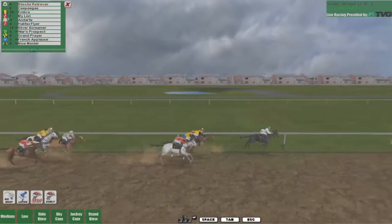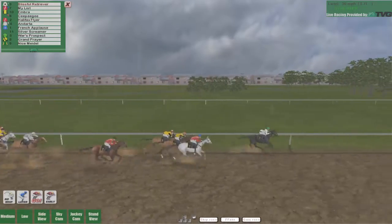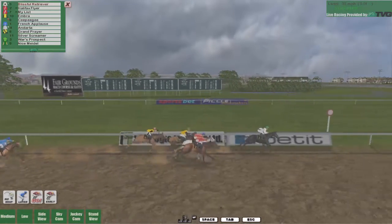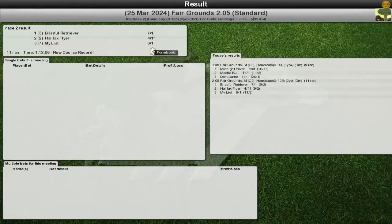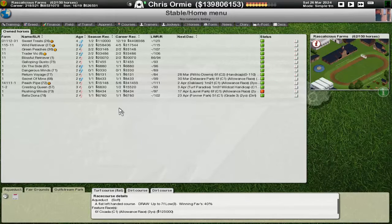One and a half furlongs. Here comes Halifax Flyer really charging up the rankings. It looks like MyList might have a little bit of a chance going into the final few lengths, but Halifax Flyer is going to eke out second place just ahead of MyList. The two stable mates are second and third, but Blissful Retriever will pick up a handicap victory. I'm very happy with that because handicaps are always a little bit of an interesting bag.